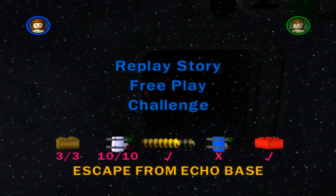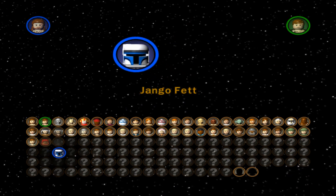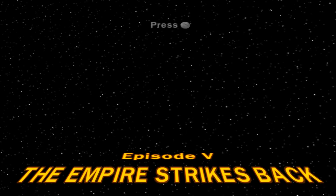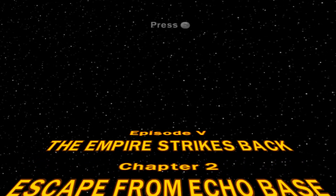Let's go get some blue minikits, guys. I'm looking forward to it. Jango Fett running through Echo Base — sounds like fun. Let's do it. Episode 5, The Empire Strikes Back, Chapter 2, Escape from Echo Base.